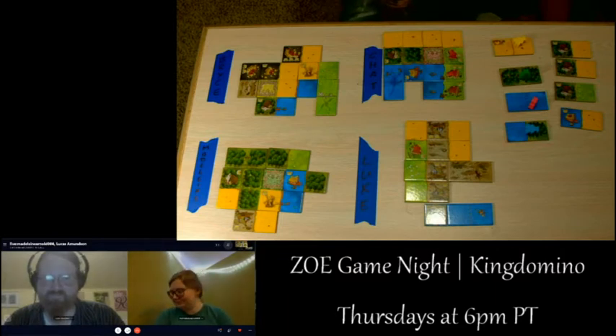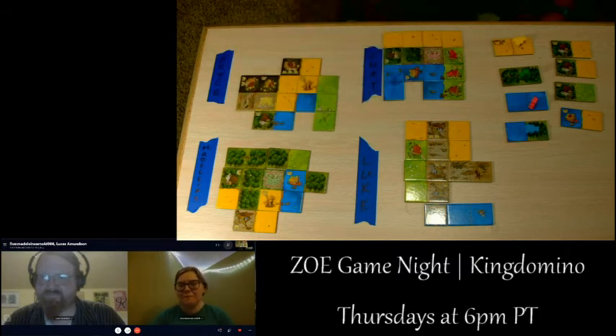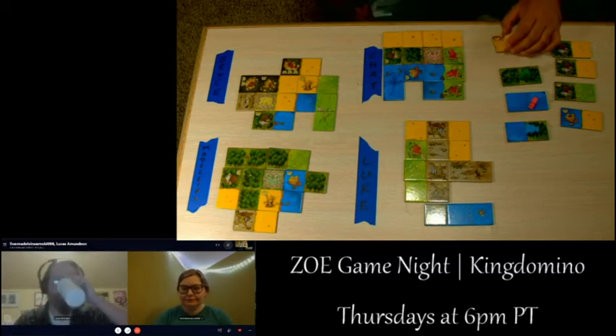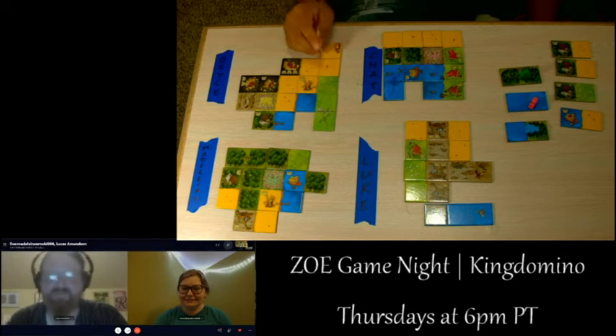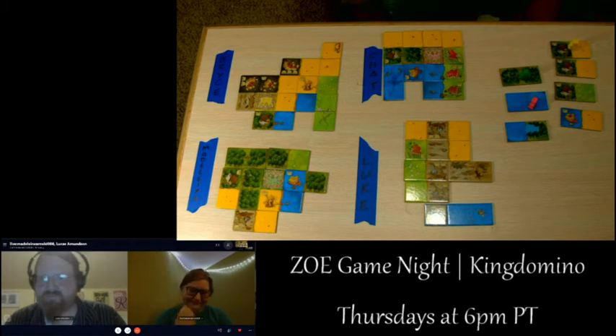Sounds like a Corolla. Yellow places their double plains — it looks like it can't fit anywhere at first, but actually it goes right there. Then picks the next tile. It's now Madeline's turn — queen of the forests.